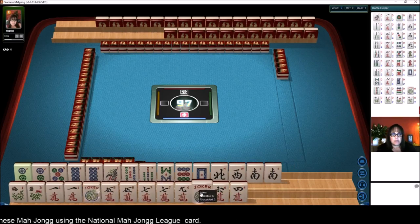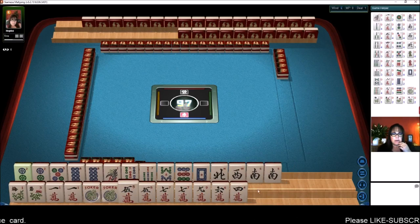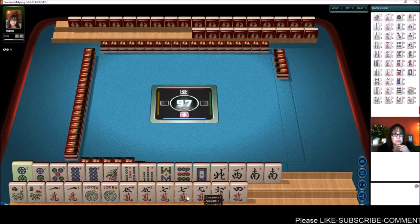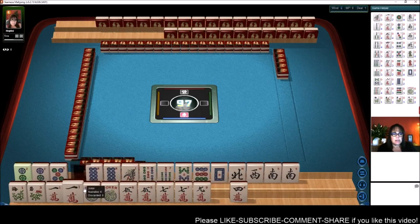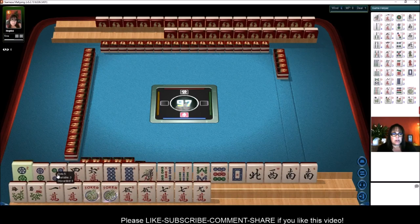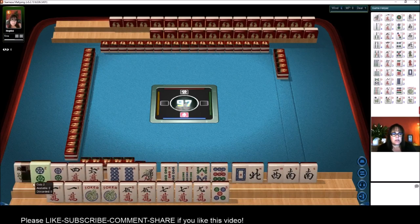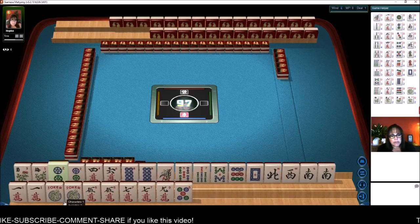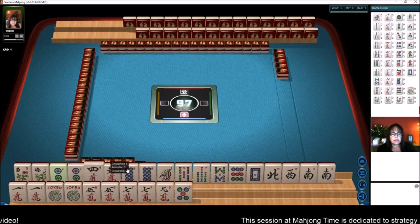Odds: 1, 3, 5, 7, 9 in one suit. For the other hand, we have 2, 8, 2, 8, 4, 6. This looks good — we're leveraging all the multiples. The 2, 4, 6, 8 hand I'm thinking of is the fourth one down under evens: 2, 8 kongs, 4, 6 pairs. We can use the flowers here and hold the souths for joker bait.